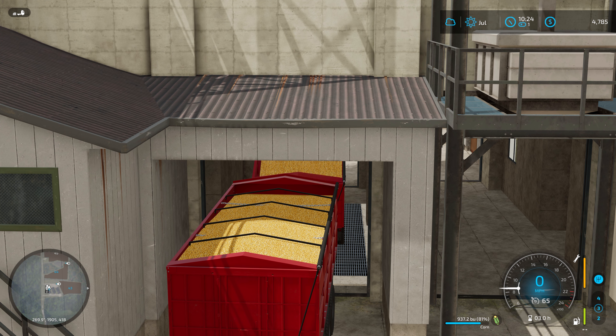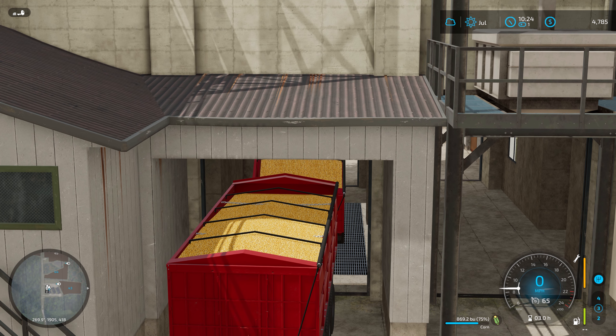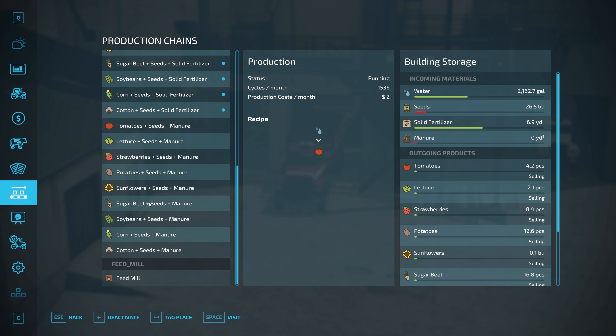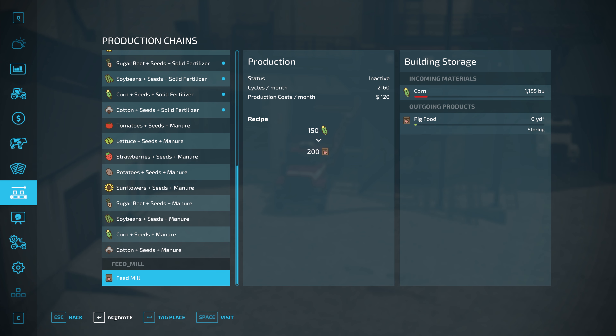We're all ready for harvest — we've done all our spraying, all our rolling. All we've got left to do at this point on the farm is jump into harvest here in the fall. With all that grain dumped into the feed mill, we simply need to come in here and reactivate it to get the pig food cranking through, and hopefully at 2,160 cycles a month we're going to see that pig food starting to come in.